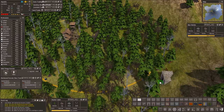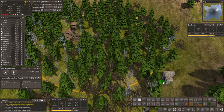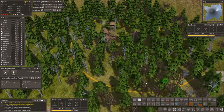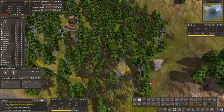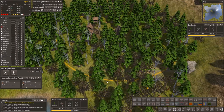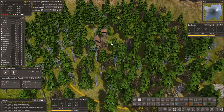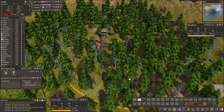Country road... yeah, I think we're gonna go with the stone road actually. Going out up there for now. And country road right there. There we go.